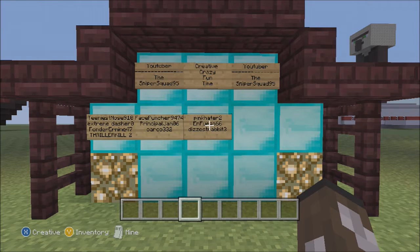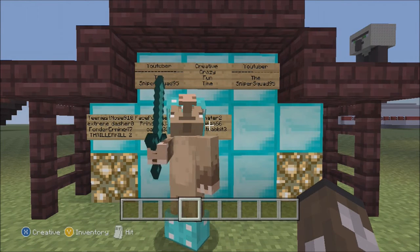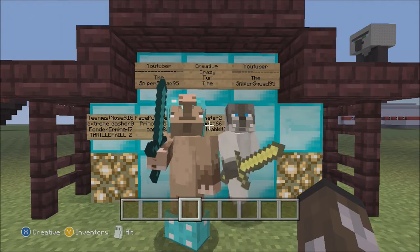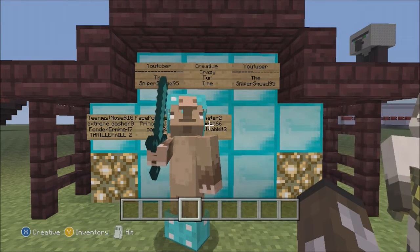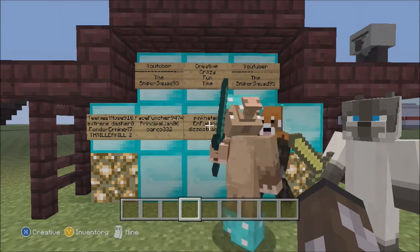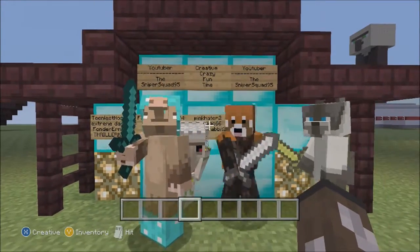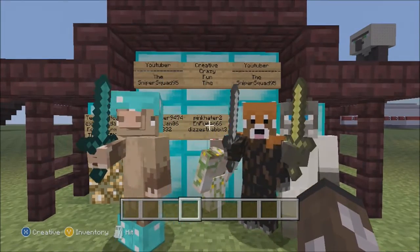What is up guys, it's the Sniper Squad 95 and today is episode 9 of Creative Crazy Fun Time. As always we have TeeniestNose910 and Figo66, and we have three people joining us: Figo66, Pink Hater 2, and last Dizziest Rabbit 3. Alright, and today as you guys saw in episode 8...